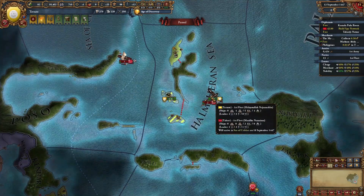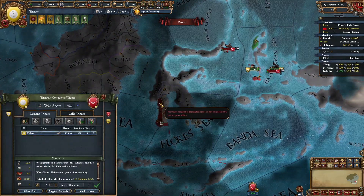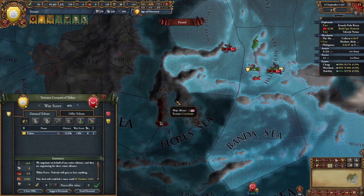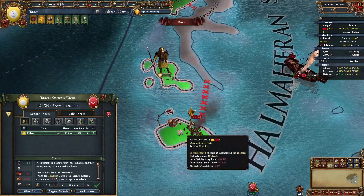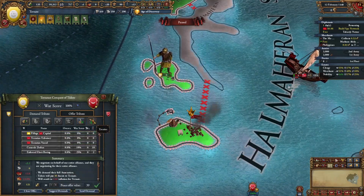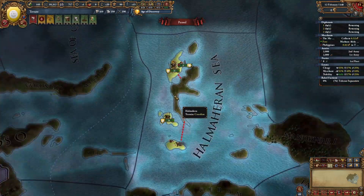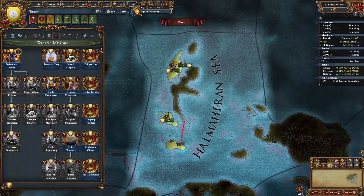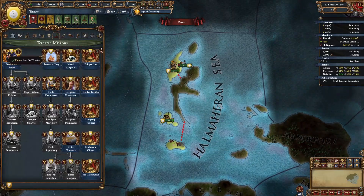I've occupied their province and defeated their navy, but I can't peace out yet because they have an ally, so I'm going to naval invade them. I defeated their ally and got some war reps from them, and now I can full annex Tidori. I'm going to take their province as well as the max amount of money. When you take this province, you will fulfill the mission 'defeat our rival', which requires Tidori to not exist.